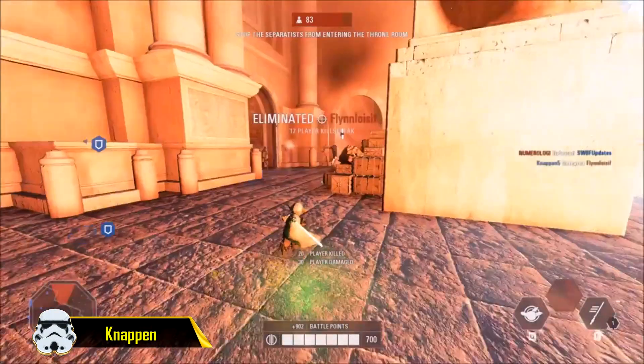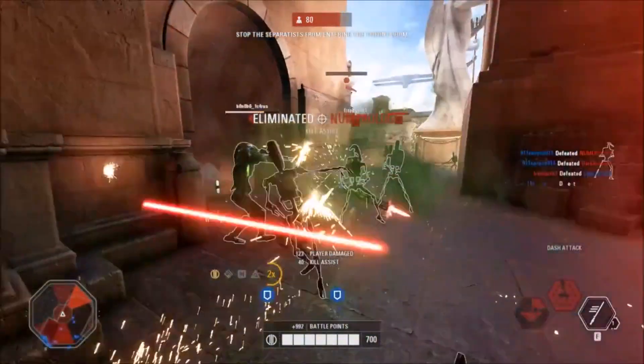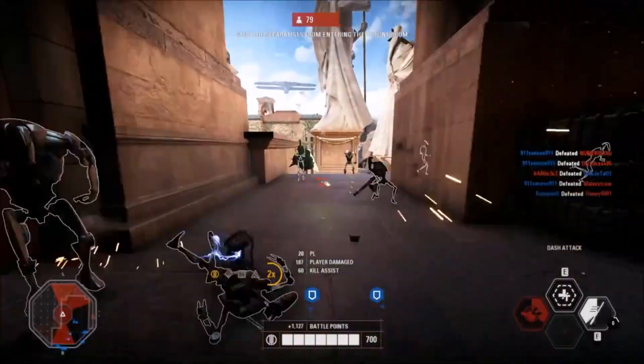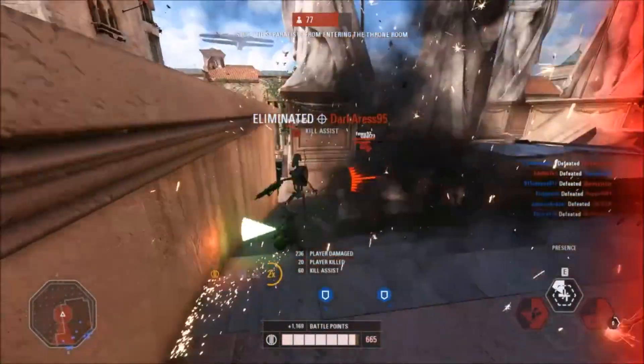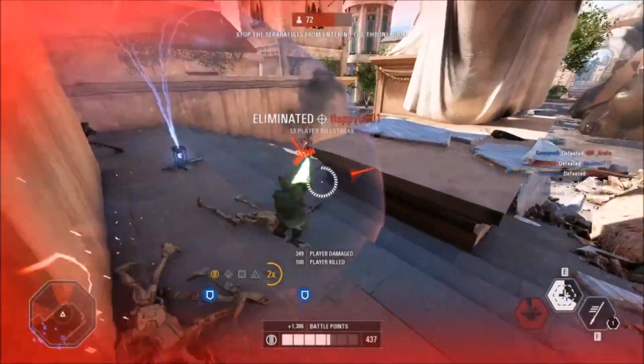At the number four spot, we have knappen with a Yoda killstreak on Felucia. He actually goes on to get 11 kills with Yoda in roughly 30 seconds, which is very nice to see. The most multi-kills we see with Yoda is when he gets a lot of people with his Unleash ability, so it was nice to actually see some Yoda lightsaber action for once and not just one big multi-kill.